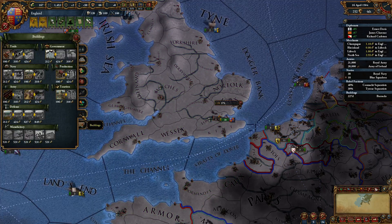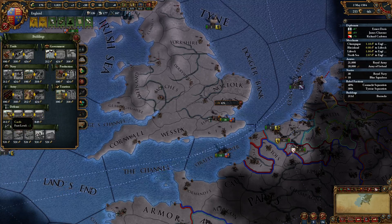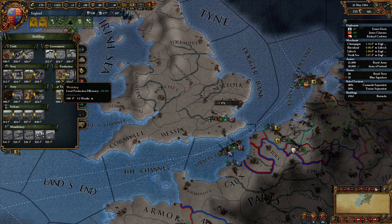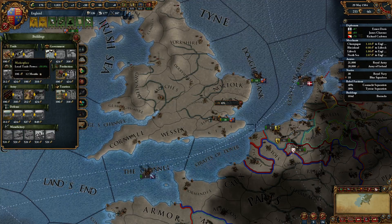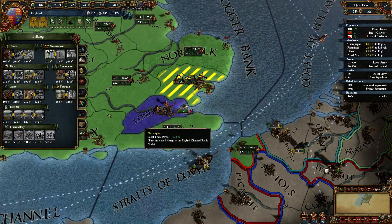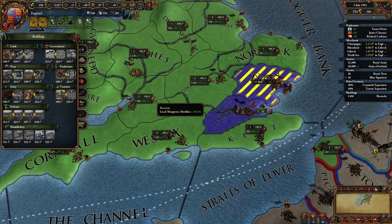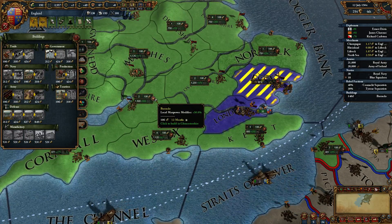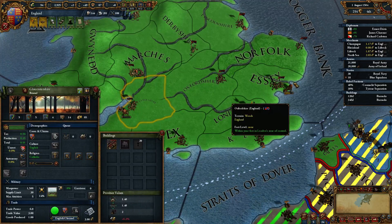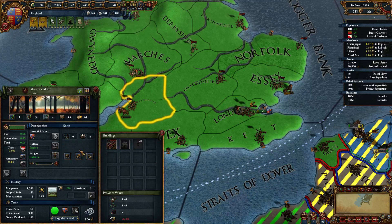One more building. Land force limit plus one — a castle. I don't want a castle. Temple increases taxes. A workshop increases production. Can I increase trade power? Let's not do that one. There's one more that gives you plus 500. There we go. This one has no autonomy. Of course, this one has zero autonomy.